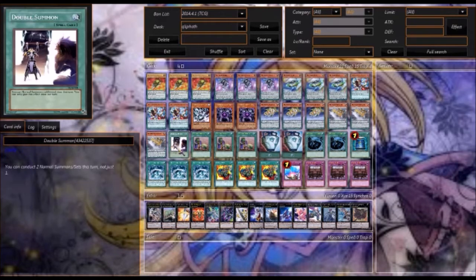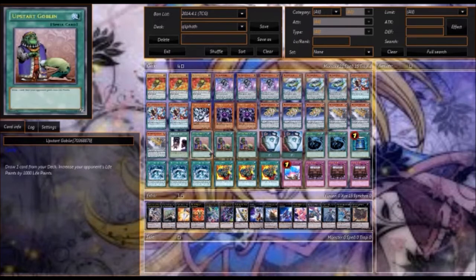We have the Double Summon, because it's useful — you can search out the monster, get out Disk, and then use it to summon two more. You can pull out a Monarch, or maybe even Shell, and get rid of more of your opponent's cards.